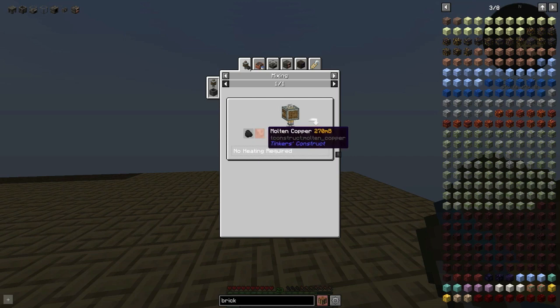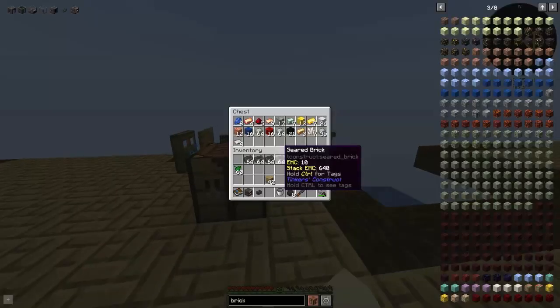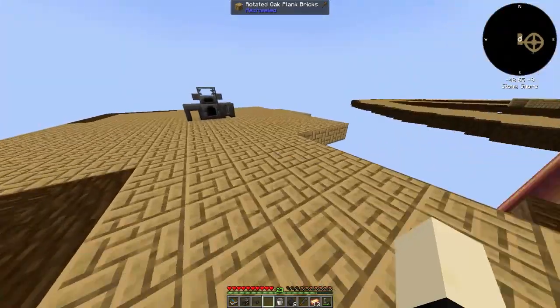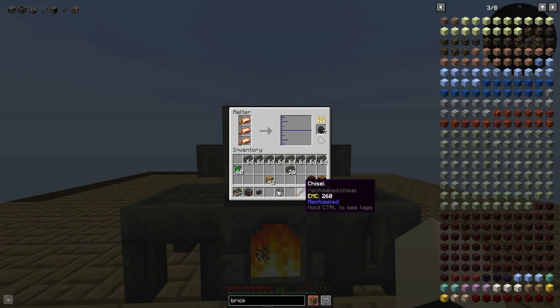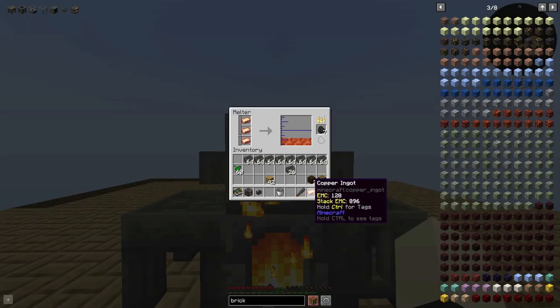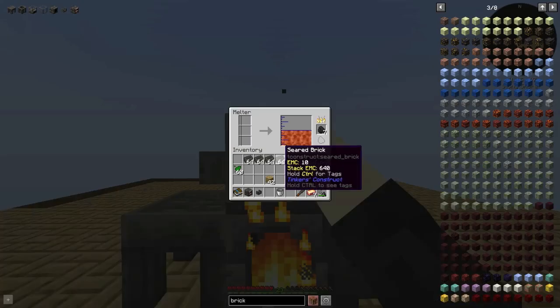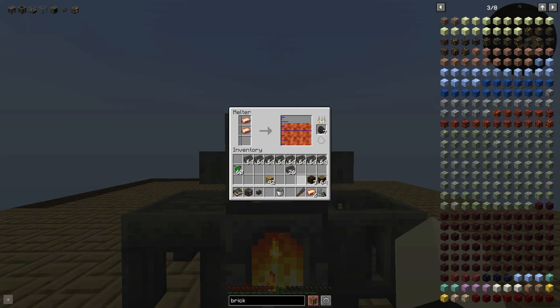We also need molten blazing copper, which seems to be coal and molten copper. But we don't have access to the nether so far, so we can't get regular blaze burners to smelt down copper. We're going to have to smelt down some regular copper in here. Let's see — can we get 12? That would be a thousand or more. Lots of math today, just confusing me.